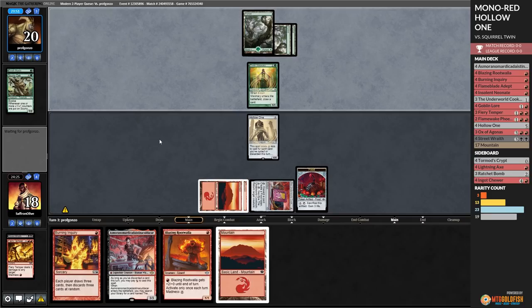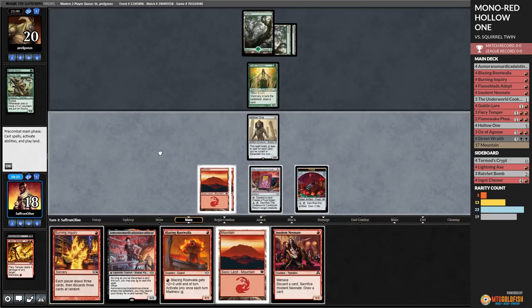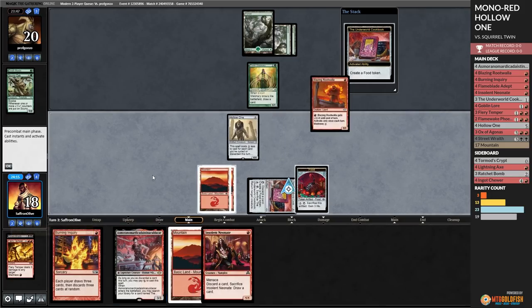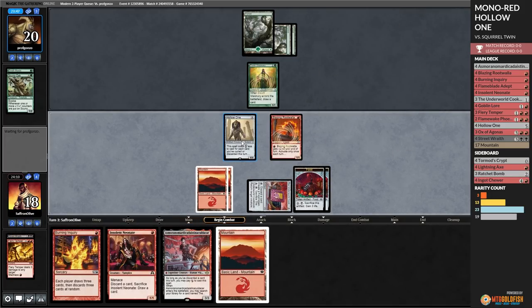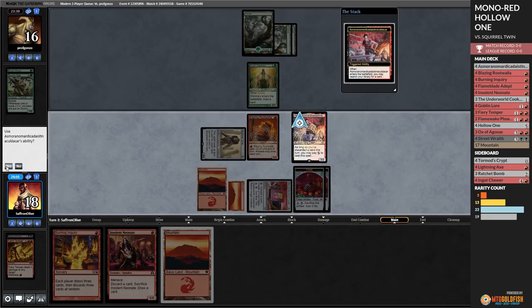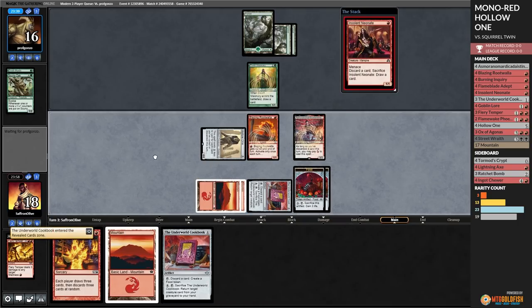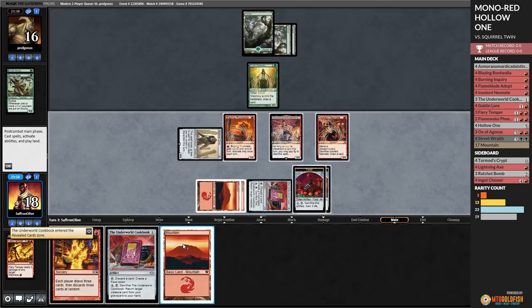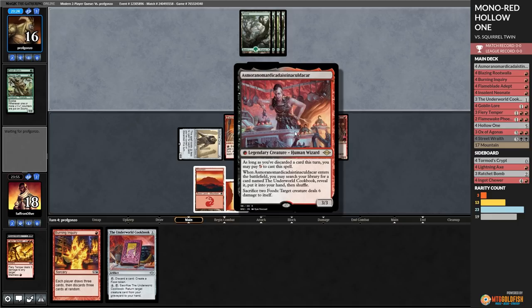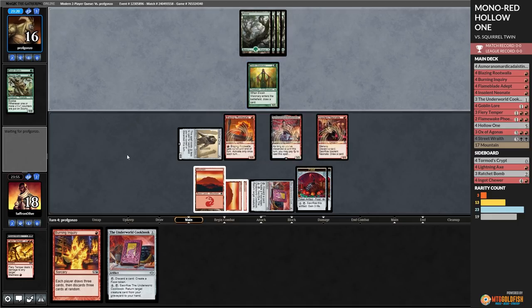Opponent's Elvish Visionary draws a card - the battle of the Budget Magic! Insolent Neonate - let's discard Blazing Rootwalla, Madness it, go to combat, attack. Opponent down to 16. Asmor - grab another Cookbook. Second Cookbook isn't that great but it's good for discarding purposes. Pass the turn. We got a pretty big board. Our opponent's going to need to assemble the combo pretty quickly. The big problem they're gonna have is Asmor is really good against Squirrel Twin - it's like a removal spell that sits on the battlefield.